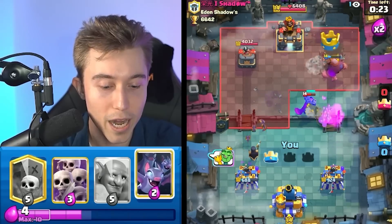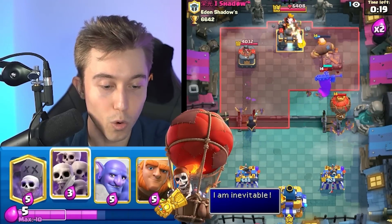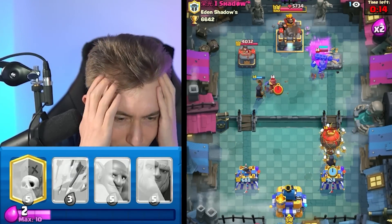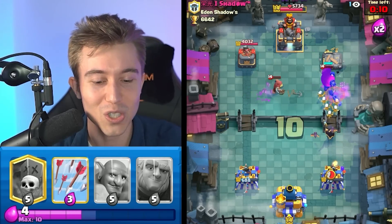There's no shot I win this, right? I literally have no way of defending this. What do I do? Do I go for a Defensive Graveyard? No, that's not going to work. Maybe I can Arrows? Is the Balloon going to take it out in time? There's 14 seconds — that is definitely taking my Tower. I am so screwed.